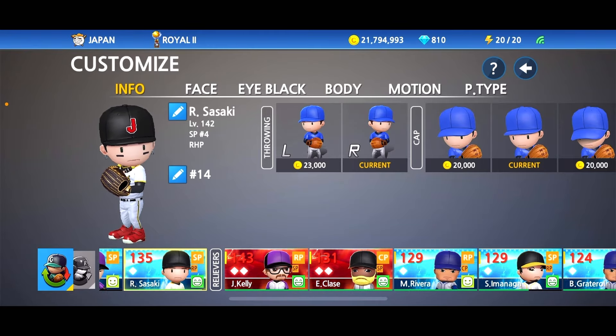For the pitch types, we have a lot equipped already. We're definitely keeping the fastball. He definitely needs the splitter, so we're going to swap out the changeup and make that the splitter. In the World Baseball Classic, they actually listed his splitter as a forkball, so let's equip that as well — we'll swap out the slider. And we can add the newest pitch in the game, the sweeper.